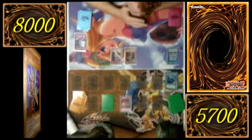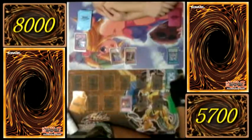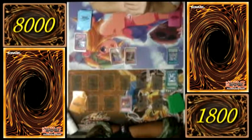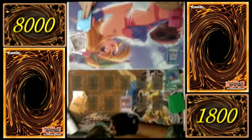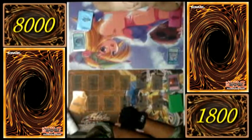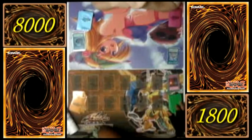Draw for turn. Summon Breaker the Magical Warrior — comes into play with a spell counter on it. This card gains 300 for each spell counter. I can remove one spell counter to destroy a trap. Remove, destroy — you destroy Gemini Spark. I attack for 2300 and then 1600. That's 23 plus 16, total 46 damage dealt. Your turn. Draw for turn. Lightning Vortex — all spell counters from this card go to this one. MST the Chain Burst.